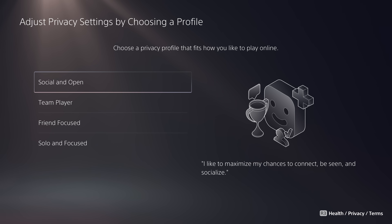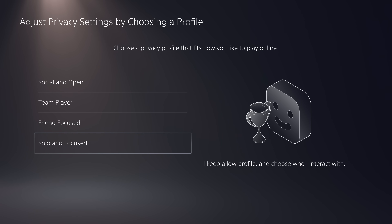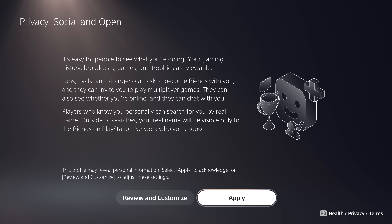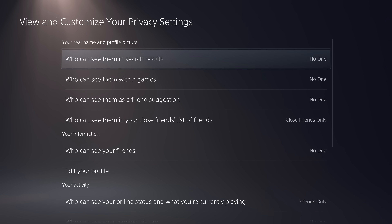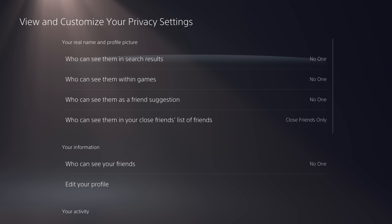On a related note, something a little more minor but something I really appreciate is that the system's privacy settings have a couple pre-configured simple bundled options you can choose from. There are specific things you can still fine-tune if you want, but if you just know right away that you're fine with everyone seeing everything on your profile, or if you'd prefer to hide like a hermit and not let anyone see anything, being able to just pick that right away rather than go through all the individual settings is a really nice shorthand.